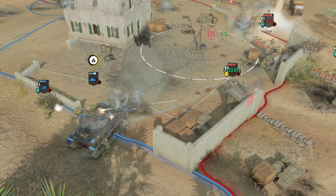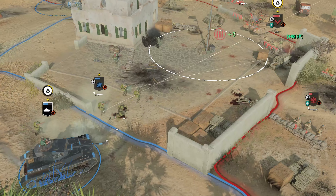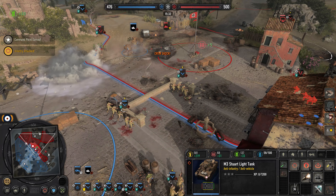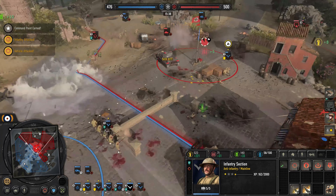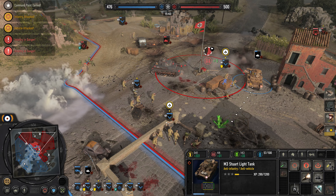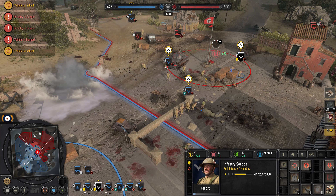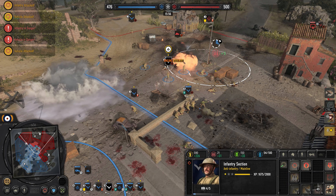Dealing with armor can be tricky. Here's the easiest rule to help new players deal with armor — it's the rule of twos. Don't try to kill armor with any one thing; combine two things instead. This can be an AT grenade and an AT rifle, or a light tank with a bazooka squad. With two units that can hurt tanks, you can try to position yourself to get flanking shots. You don't need to kill everything — even if you don't kill a tank, if you just force it back, that's still a victory. You've applied pressure on your enemy.